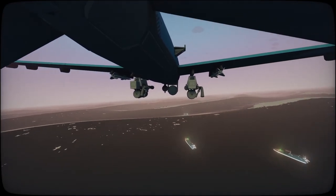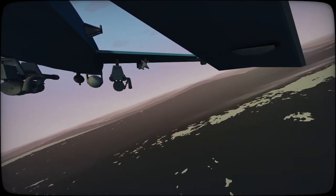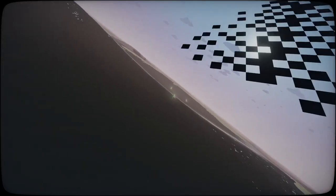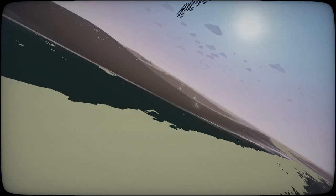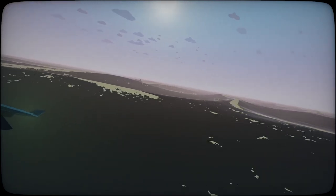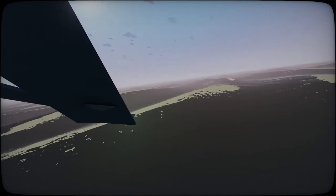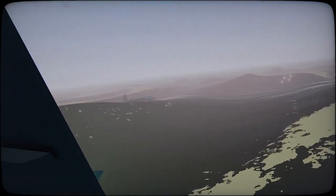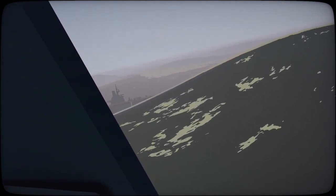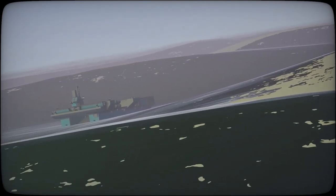I hinted earlier that there's a bit more to logistics than simply ordering things, changing sliders, and spending money. Any navy worth its salt practices delivering things to ships while at sea — the Royal Navy calls this a RAS, or replenishment at sea. I believe the United States Navy calls it an UNREP, for underway replenishment. And that's the main way of delivering things to your carrier in the game.